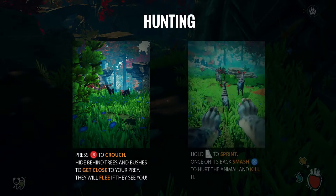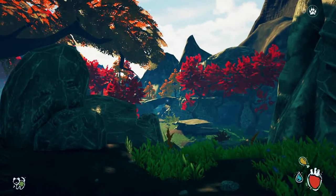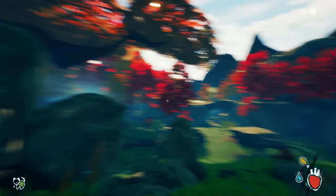Oh wait, hang on, we got more. Press B to crouch, hide behind trees and bushes to get close to your prey. They will flee if they see you, and hold RT to sprint, and once on its back smash that X button to hurt the animal and kill it. Well that sounds delightful. I love that sound.